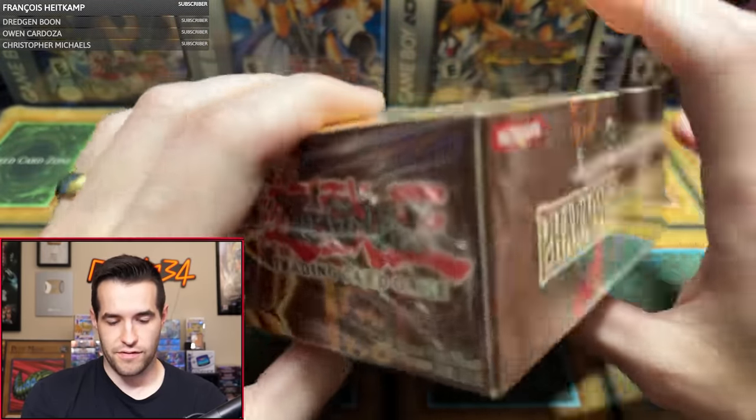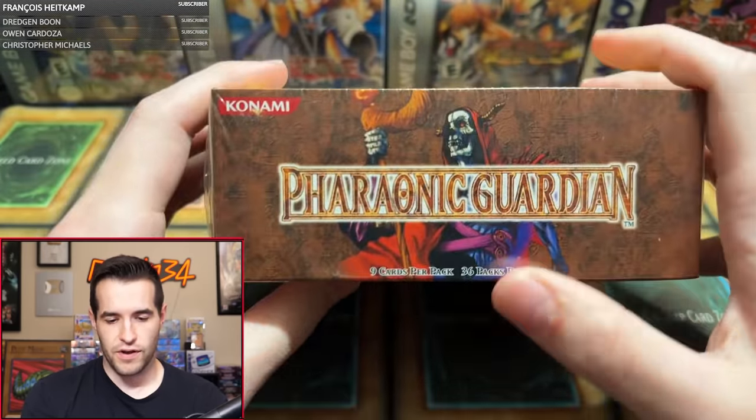Nice thicky box. We have Guardian Sphinx on the side. We've got... what's this guy's name again? I can't remember his name. Maybe we'll pull him, maybe we'll figure it out. I'm sure you guys know.